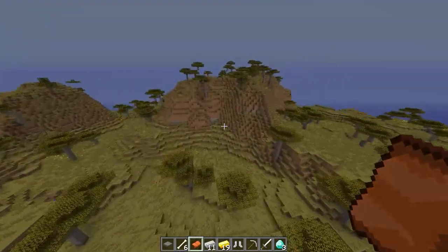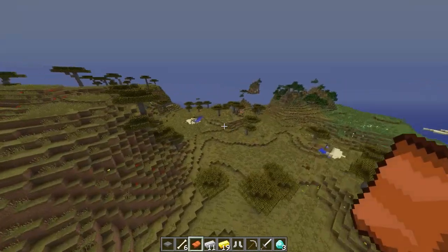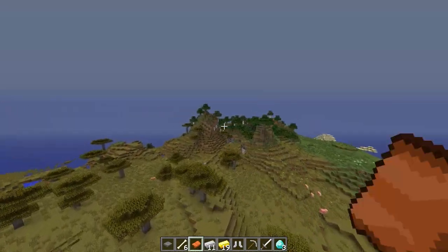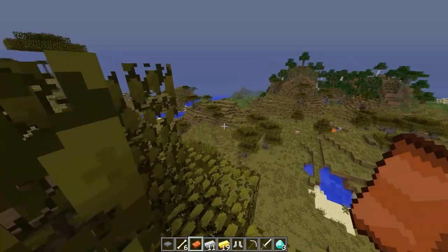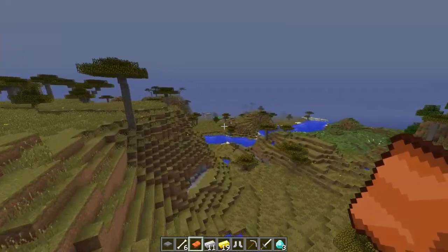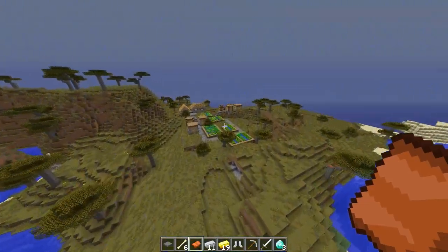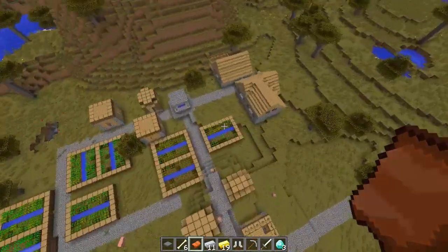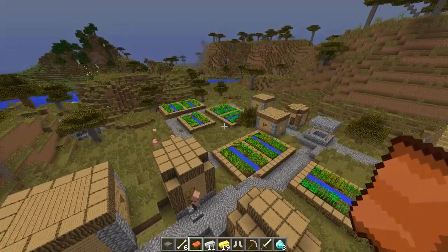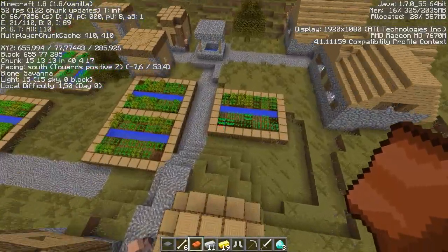I think there's nothing else to show here. The savannah is there, but it's fairly big if you go into another direction. Let's see what this is — is that another village or were we there before? I don't know, this looks like another village. What coordinates are we at? Yeah, this is another village.